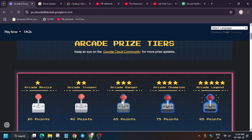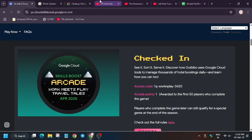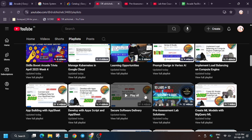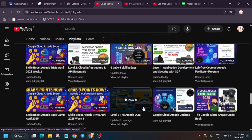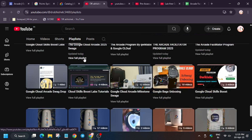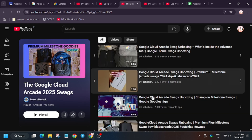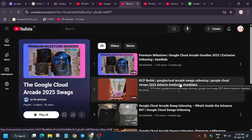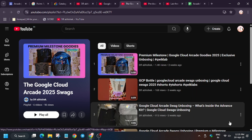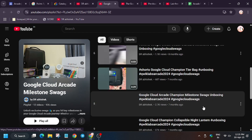So always aim to have a buffer of 1 or 2 bonus points. Let me show you what kind of swags you will get. These are the swags I received as part of the Arcade Facilitator Program milestone. This is Arcade swags from the previous cohort — I will share the link in the description.